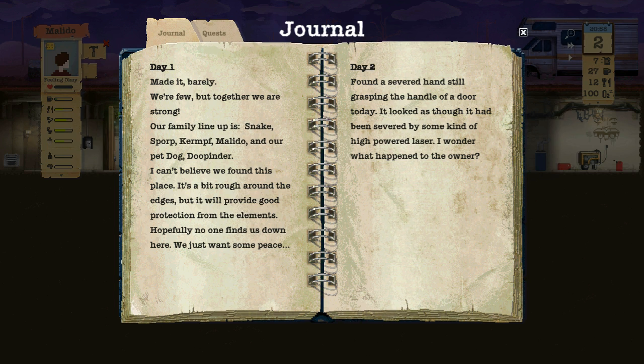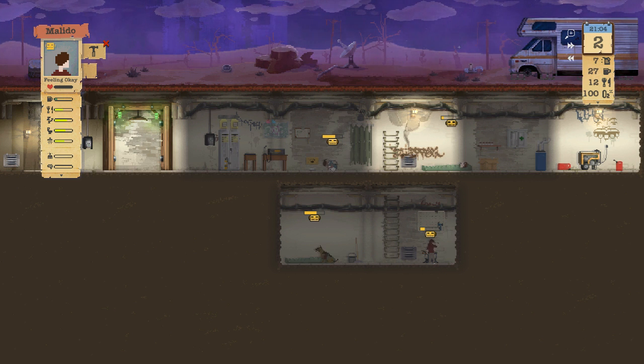Let's view that journal. Found a severed hand still grasping the handle of a door — looked as though it had been severed by some kind of high-powered laser. Wonder what happened to the owner. Don't worry about it yet.